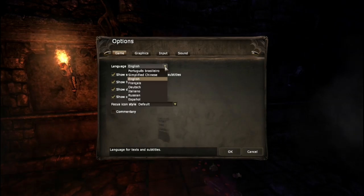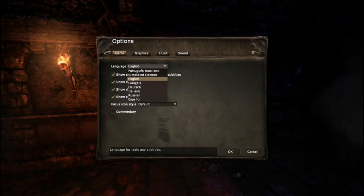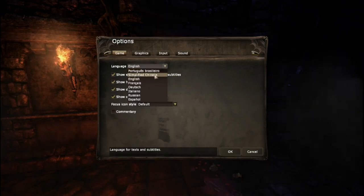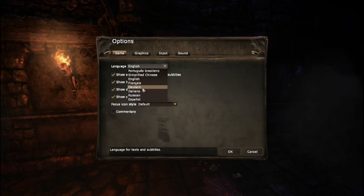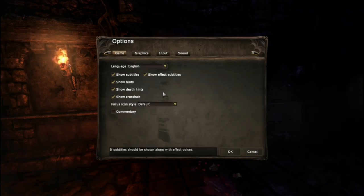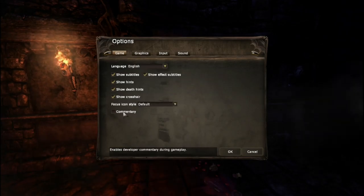Looking at settings — Portuguese Brazil, Simplified Chinese, French, Dutch or German, Italian, Russian, and Español. Couldn't see more, but that's nice. Commentary if you want it — that's nice. Subtitles, show hints — cool.